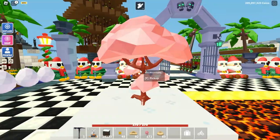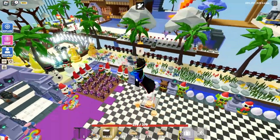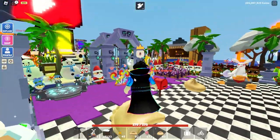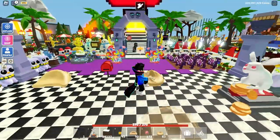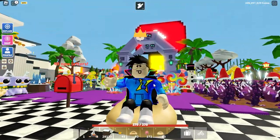I have now opened every single red envelope. I got a lot of things — four trophies, many saplings, couch chairs, and 45 gold envelopes. Let's open the 45 gold envelopes.